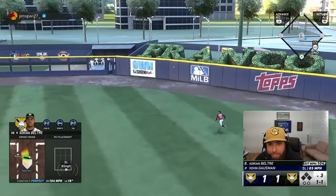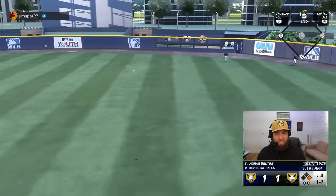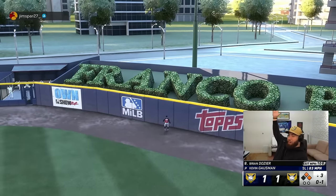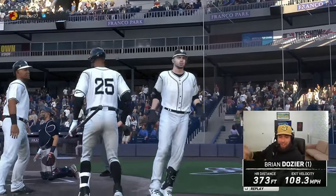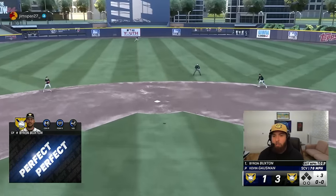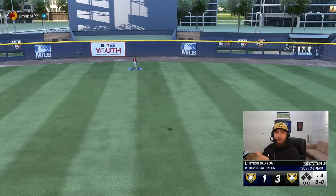Adrian Beltre cranked one — righty-righty — leads off the third with a double. Brian Dozier, batting ninth in his first at bat, goes yard! Come on Doge — flips the lineup with a nuke! Now here's Byron Buxton — there goes Byron Buxton — back to back! Get him out of here! That's a three-one win for the good guys!